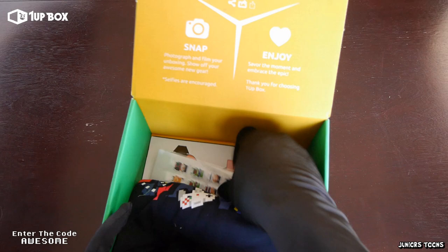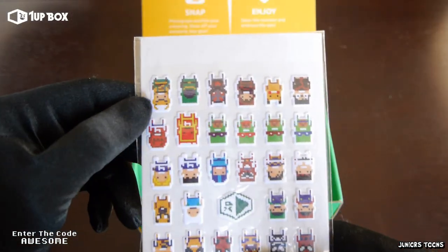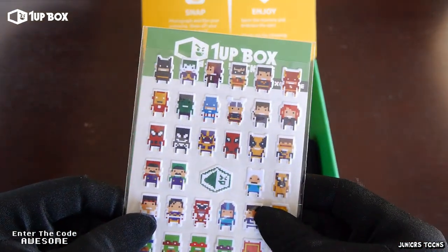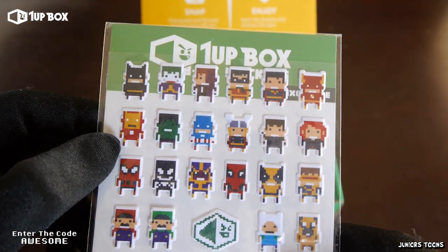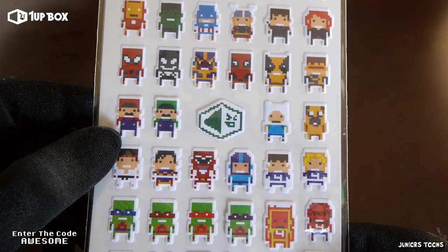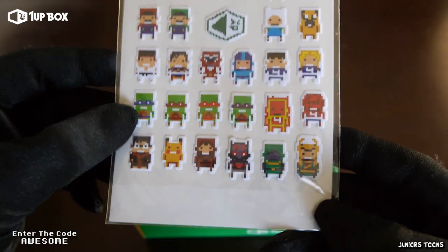Alright, time for the next item out of the box. Looks like we got some stickers — I always love stickers. These are 1UP Box pixeled characters. Check them out: we got Batman and Riddler, Iron Man and the Hulk, Spider-Man, the Mario Brothers, Street Fighter, Teenage Mutant Ninja Turtles. Man, they have a lot of characters.